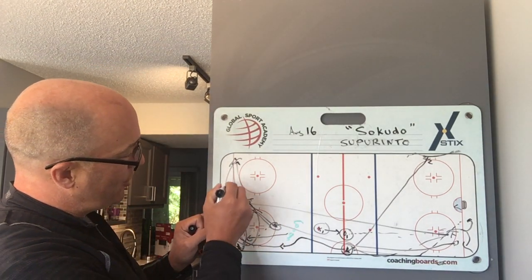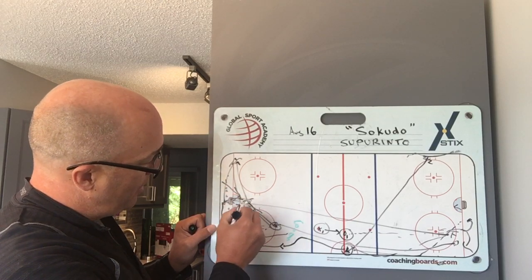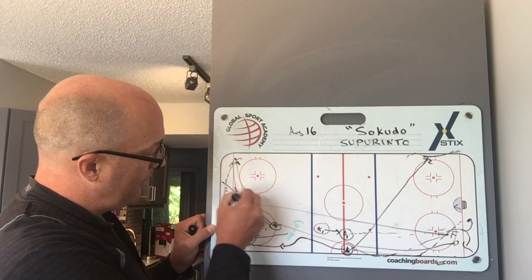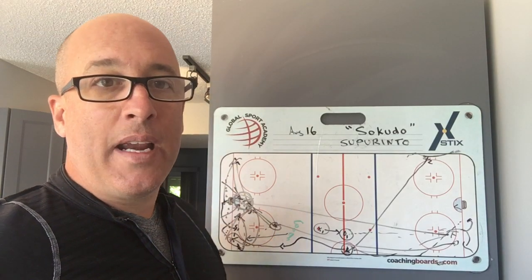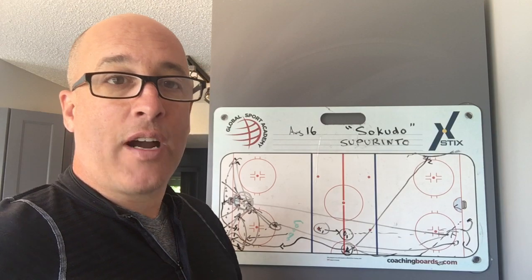I want all passes on the second shot to come from below the goal line — below the goal line, anywhere you want to the front of the net. We get speed on loose pucks. That's one of the keys that's going to be a big success driver all season.